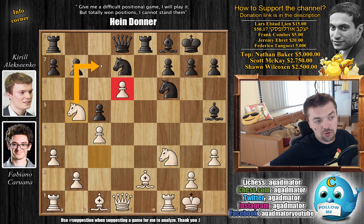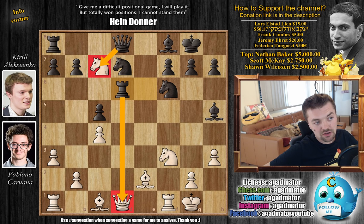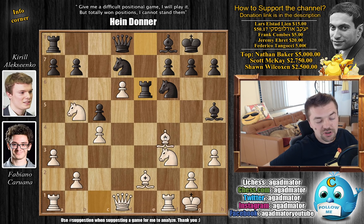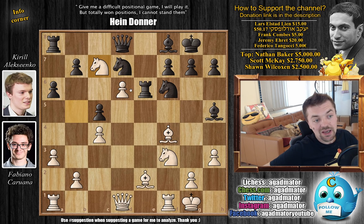Knight b to d5 defends the pawn but also carries ideas of knight to c7. So rook to e6 by Alexenko prevents it — if now knight c7, rook captures comes with an attack on the queen and you just pick up the knight. Going back knight to d5 just loses the pawn with nothing going on. So bishop to f4 instead, strengthening the d6 pawn, and then a6 by Alexenko invites knight to c7, which comes, and now rook to e4 by Alexenko.